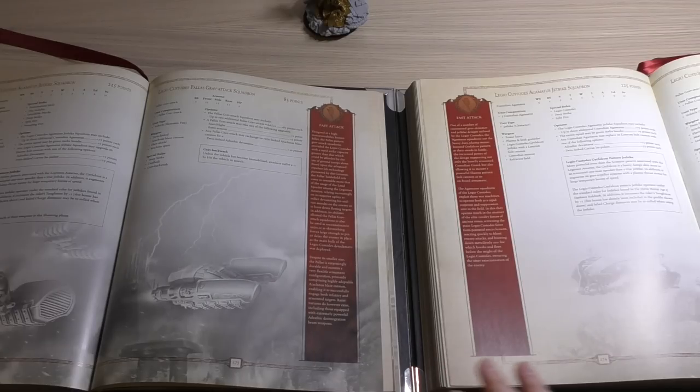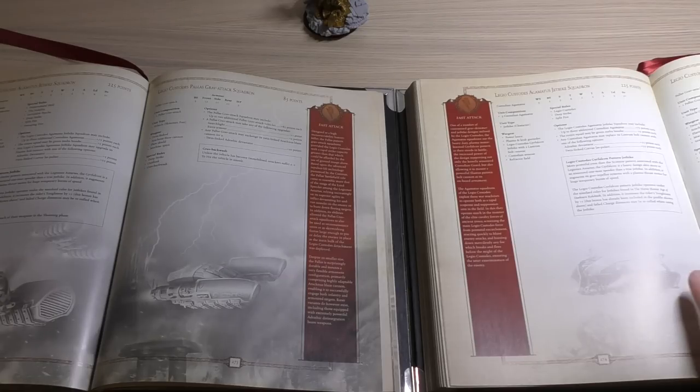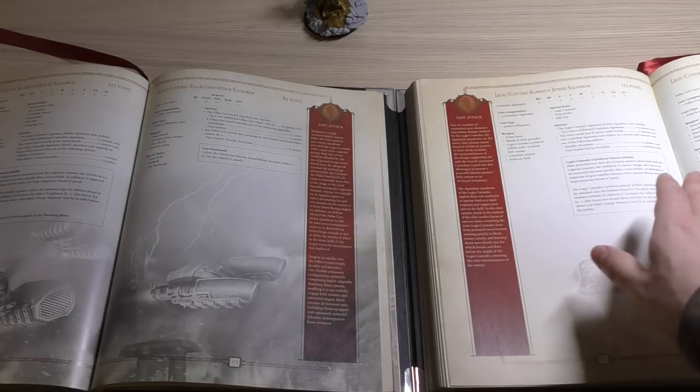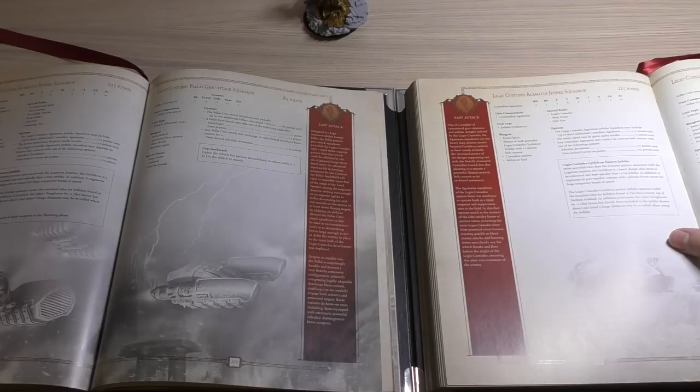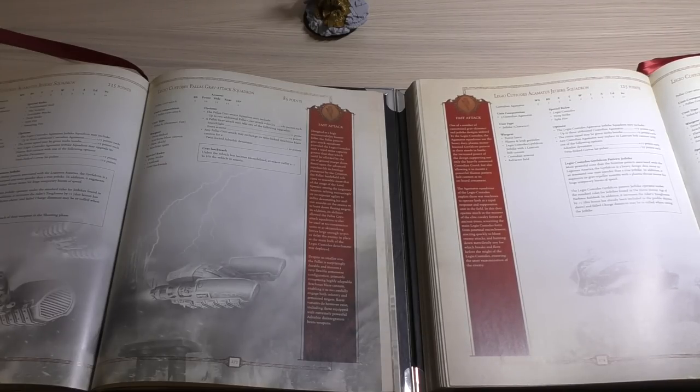The next unit is the Legio Custodians Palace Grav Attack Squadron. It was 85 points and is now 95 points. No change in armour, ballistic skill, or hull points. It still has all the same wargear, except this time it's got a Surge Light. Still has the same special rules with the Grav Backwash. You can still take two additional ones at 95 points each and still take extra armour for 5 points. You can swap out the Twin-Linked Arachnus Blaze Cannon for a Twin-Linked Adrathic Devastator — still costs the same 20 points.